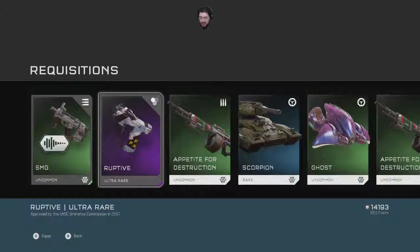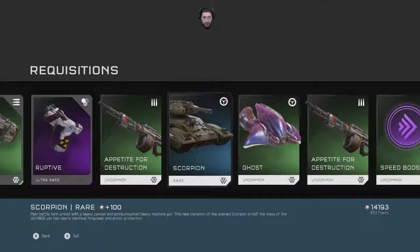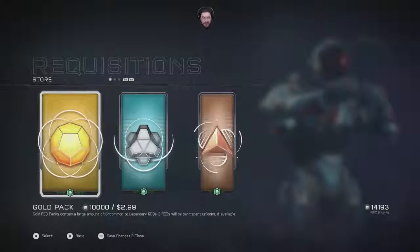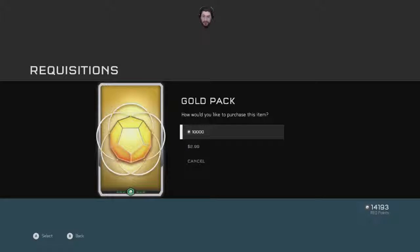Skin for my gun — approved by the UNSC Ordnance Commission in 2557. More Scorpions. Can I sell my certification for two? Okay, this is the last pack I want.